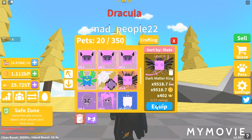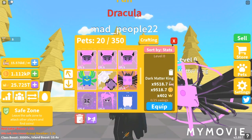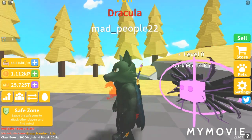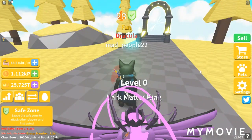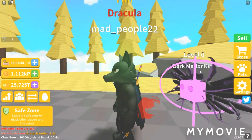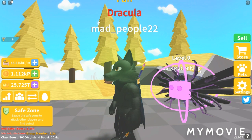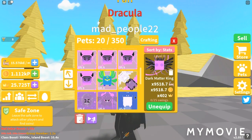The five-star is the Dark Matter Team: 9,518.7 Strength and Coins, 402 Crowns. Let's take a look at this. It kind of looks like the double moon almost. I just don't like it.